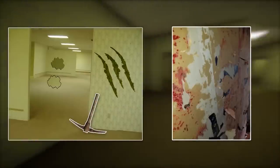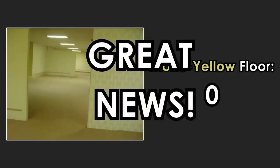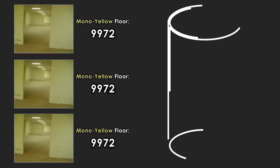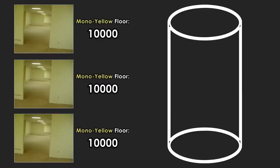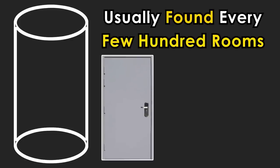The wallpaper can appear to droop because of the water damage, or can be completely torn off outright. If you ever get tired of the mono yellow floor you're on — great news! There are an infinite number of other mono yellow floors to choose from, each separated by about 20 meters. These other floors can be accessed by climbing massive cylinder shafts with steel-plated walls, usually found every few hundred rooms, behind thick steel doors.